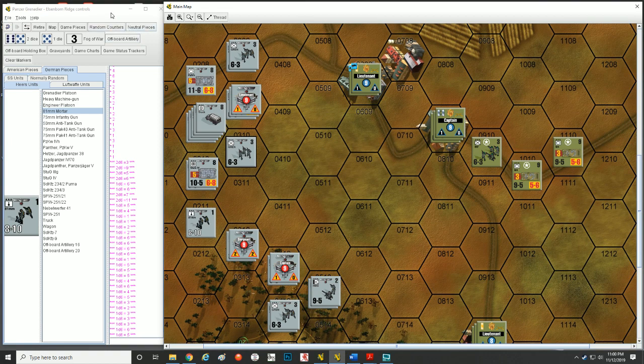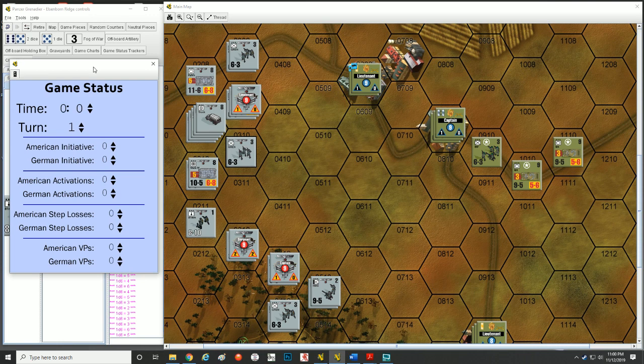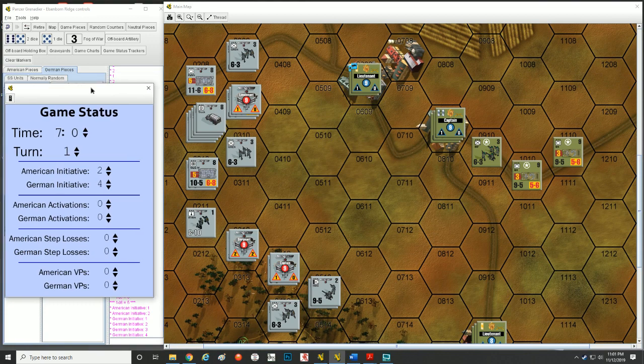Inside the Vassal program there's a way to keep track of that information. We're going to assume the Americans have an initiative of two, the Germans have an initiative of four, and this scenario starts at 7 o'clock and is 20 turns long. We'll assume the Germans have a morale of 8 on the front and 7 on the back, and the Americans are 7 and 7. That'll be our scenario as we go through this.